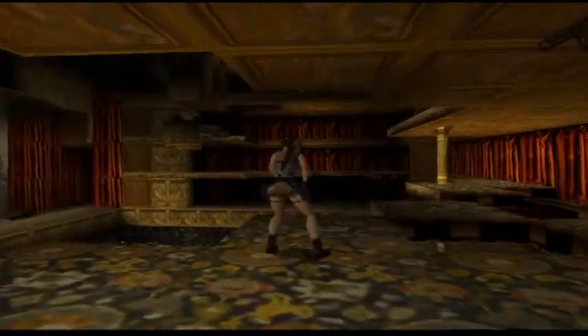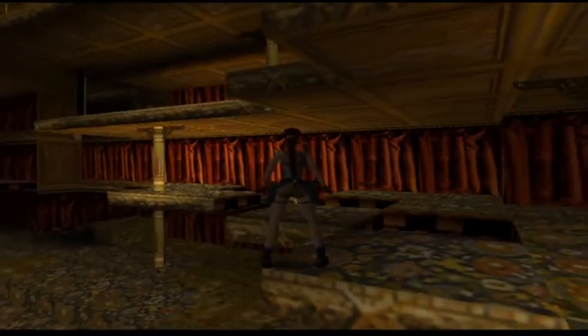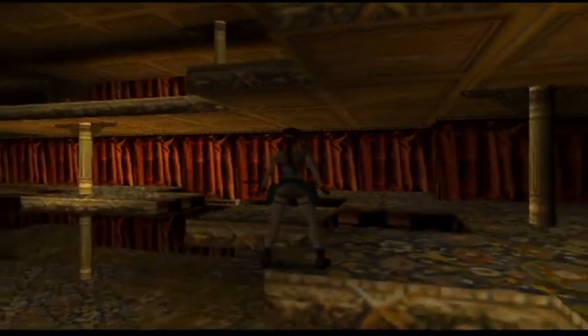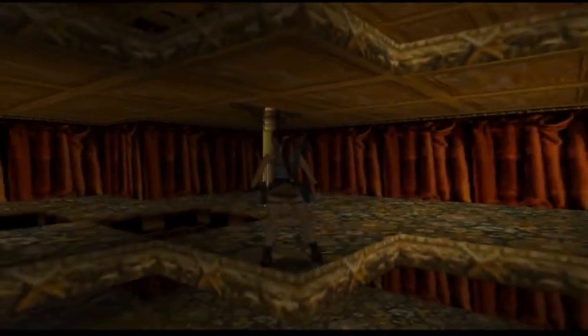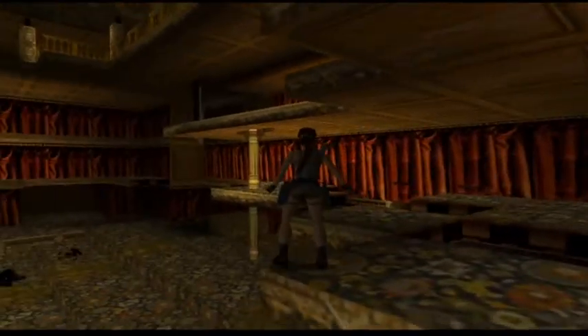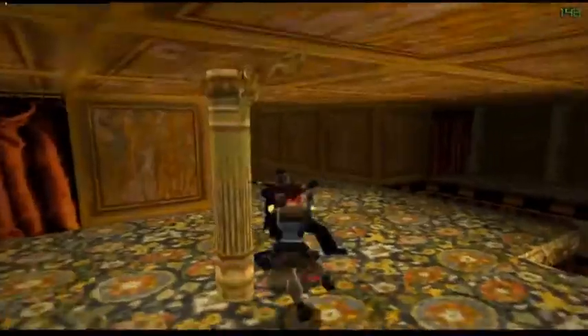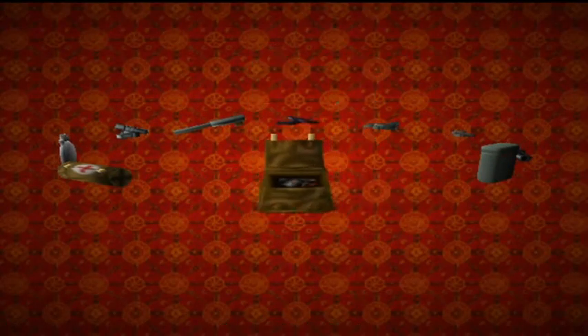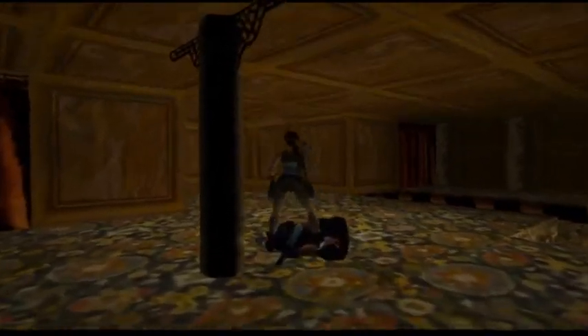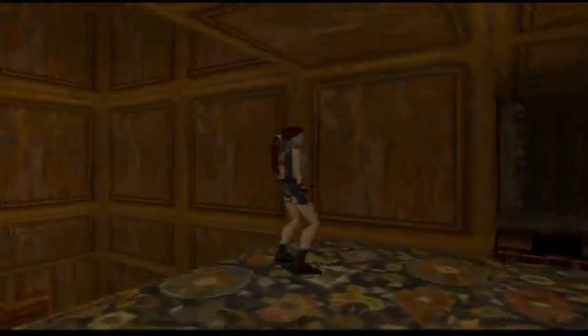I think it's not on this level, but maybe the next one. So what Lara can do if she wants to jump to a ledge, she can tilt herself a little bit. Then she can press the jump and action button. Killed him. So now when we moved up the elevator, we created accessibility here.